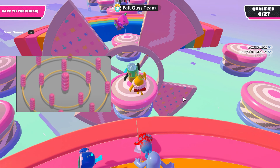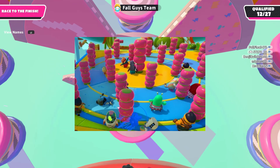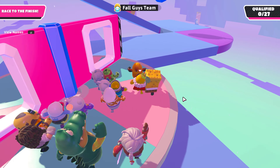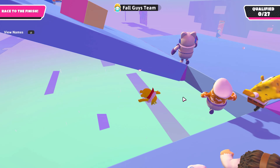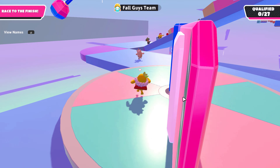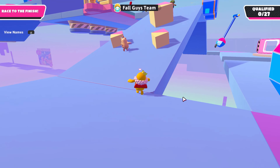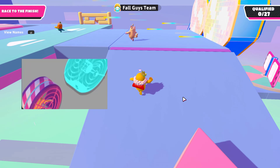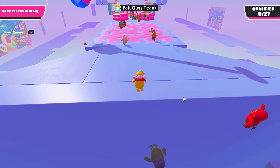Then we have the moving bumper ring, used in Tree Top Tumble and some other maps — they spin around and are seen in some variations of Gatecrash. It would be very cool to include in your map. More exciting are the fans: currently we have fans that push you up or move you out, but we don't have movable fans like those in the main game. It would be super awesome to have them moving side to side, pushing you as you try to avoid them.